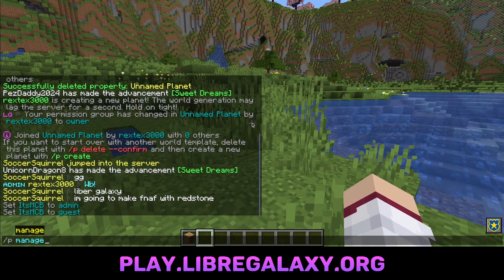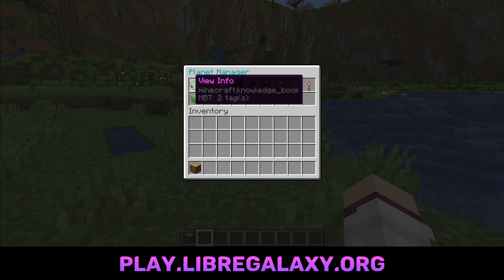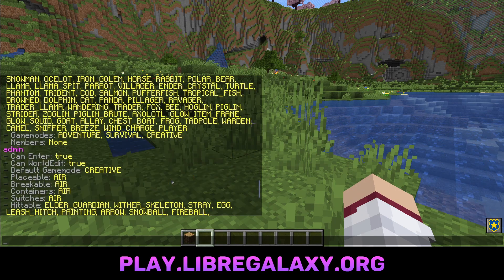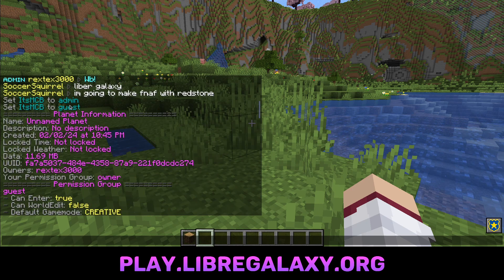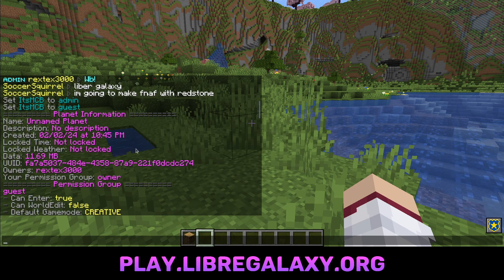A few more last things that are important to know. Do P manage — this command will give you access to every setting you need in your planet. First here is info. This is a bunch of spam you'll see in the chat, just telling you everything about your planet. So here's the name, the description, when it was created, other elements, and actually the data size — which may be interesting to you to see how big your planet actually gets.